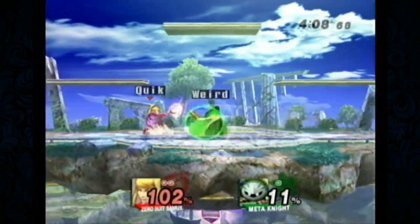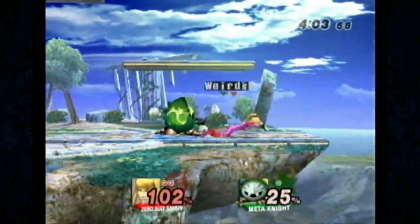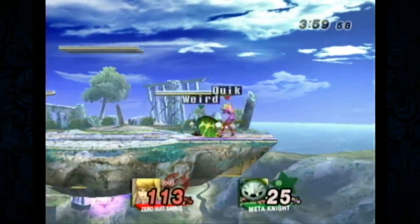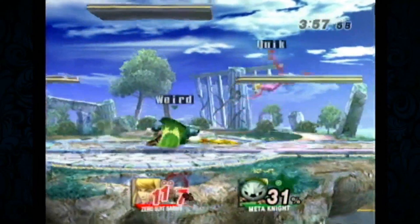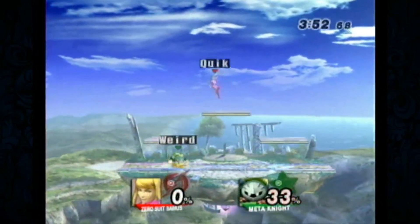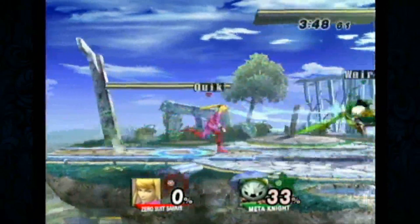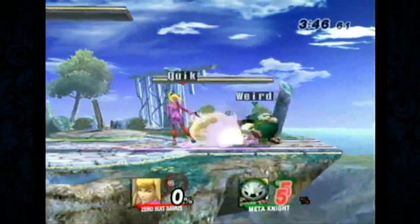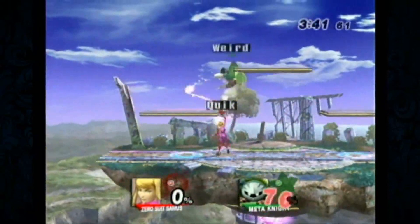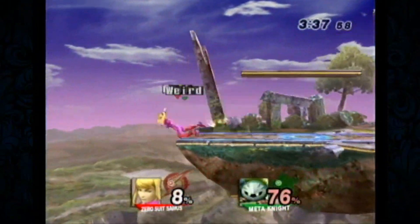Other things to note in this matchup: Zero Suit's 4-frame up air outranges Meta Knight's down air. You can't down air her — it outranges every downward approach in the game. Even DDD. It outranges everything. Every downward approach in the game — fun fact.